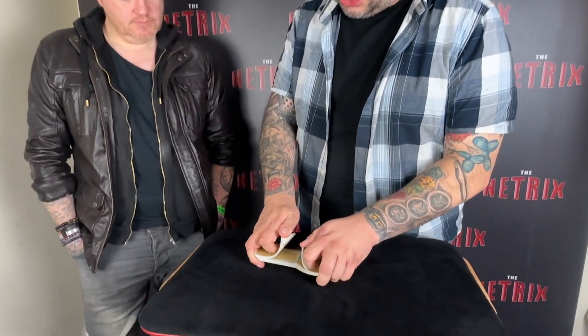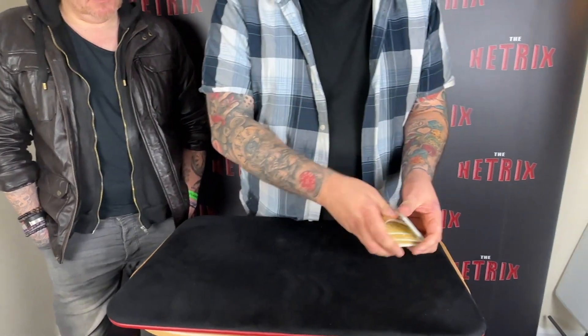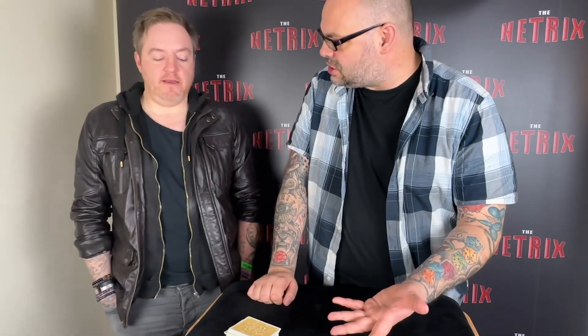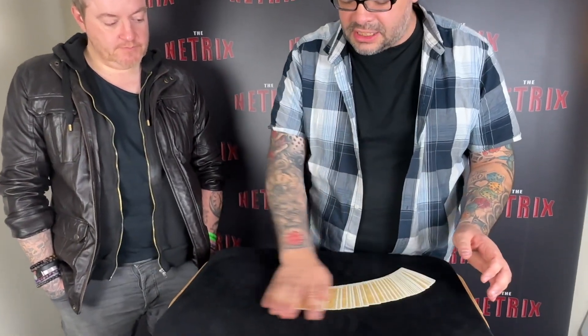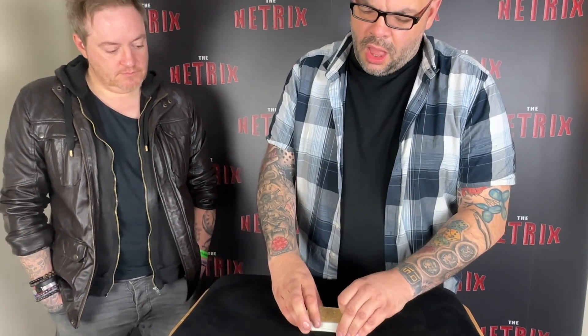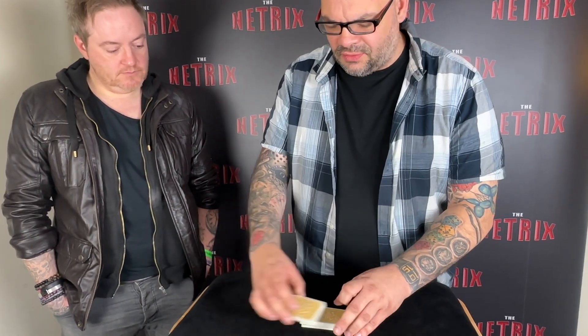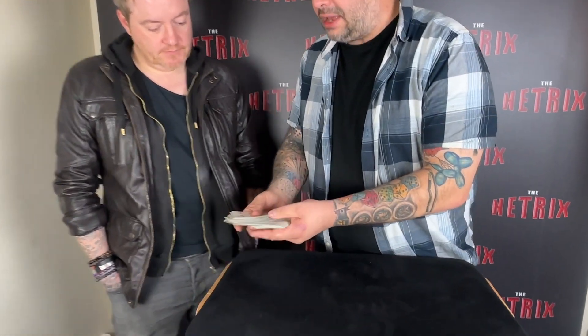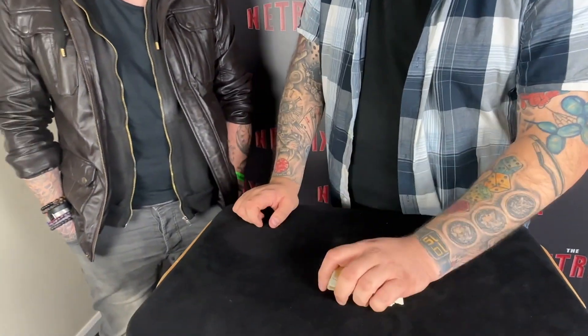So this is a card trick. Normally when I do a card trick, I have you pick a card and try to find it and that sort of stuff. That's not what this is about. I think I've shown you before the concept of Perfect Mates — cards that are identical to each other. In a deck of cards, there are 26 Perfect Mates. For example, an ace of spades and an ace of clubs are Perfect Mates because they're both black and both aces. A seven of diamonds would be a seven of hearts. In this deck of cards, there are 26 Perfect Mates.